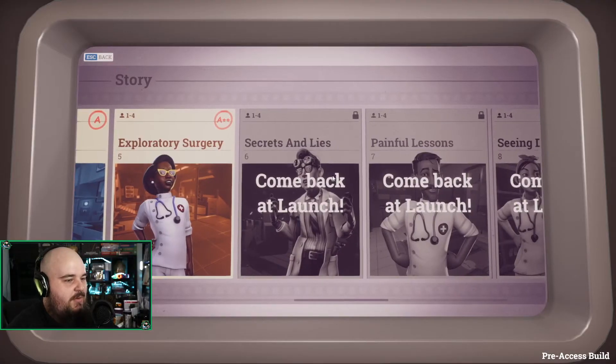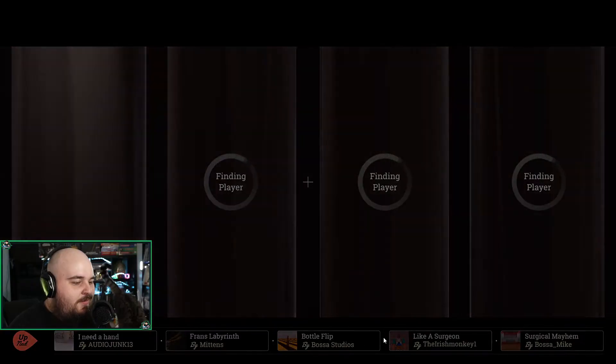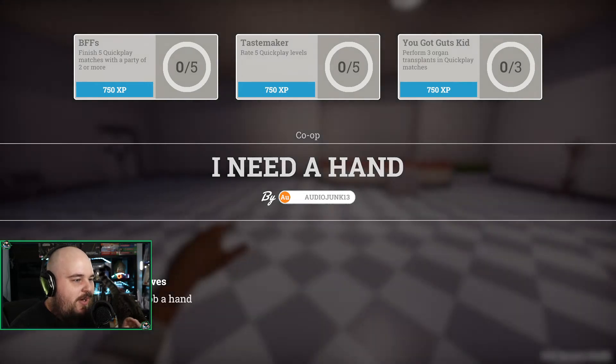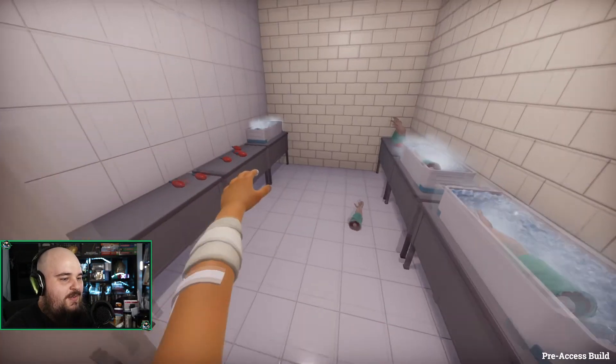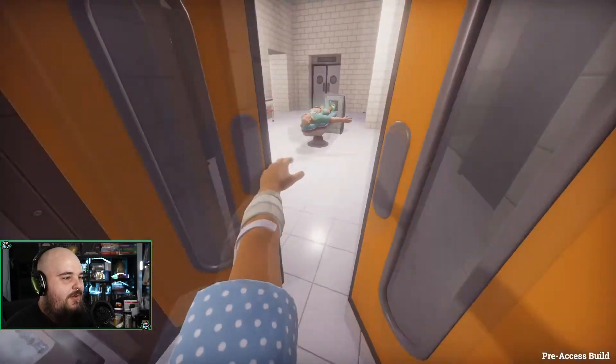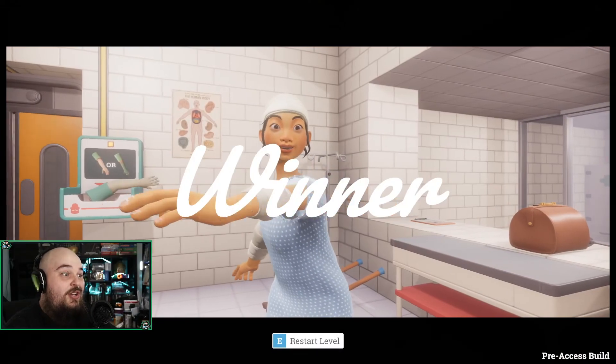Alright, so we can't actually do any more until launch. Let's do some quick play. Oh, these are like ones that people have selected — ones I've created. Okay, so we're giving him... which arm was it again? Did I cut off his left arm? Okay, so we need a little... Bob, it's your uncle. We got it.